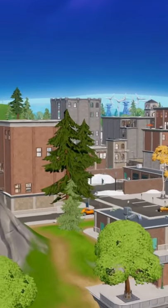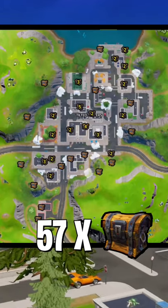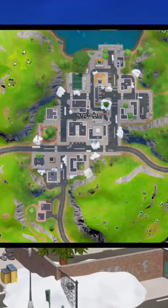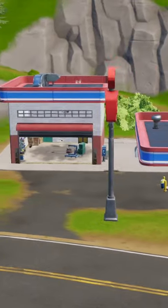Tilted Towers has a whopping 14 buildings with tons of loot and ammo boxes. There are 57 chest spawns and 55 ammo boxes in Tilted. There are no vending machines in Tilted itself, but there is a vending machine and an upgrade bench in the southern gas station.